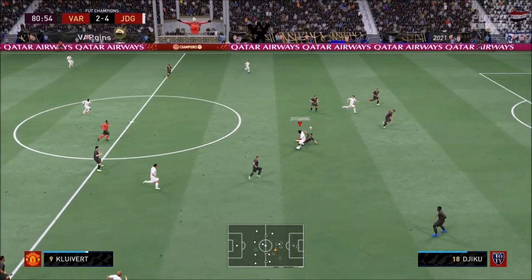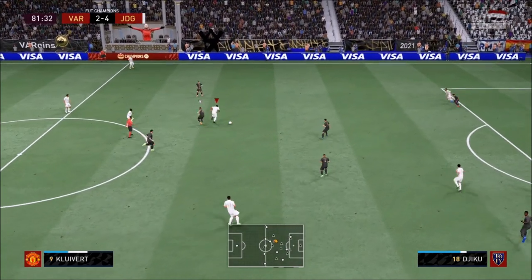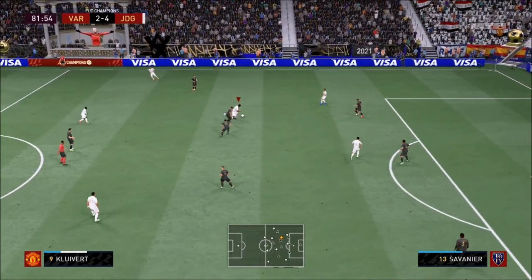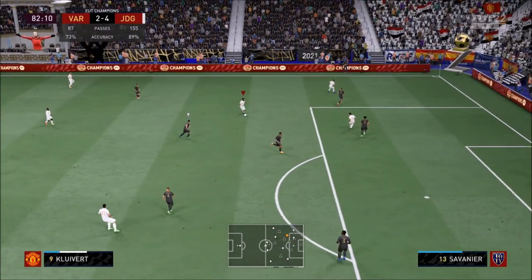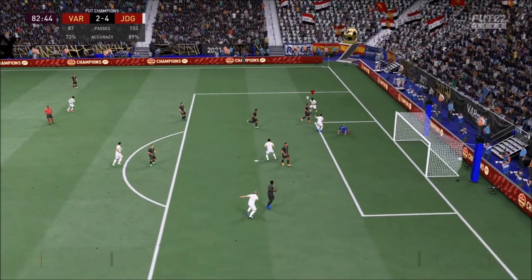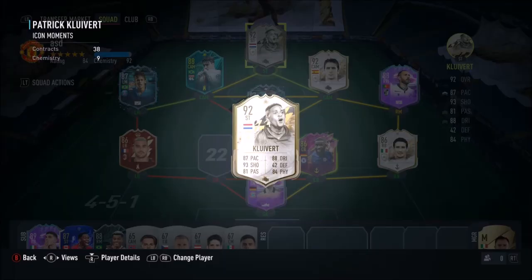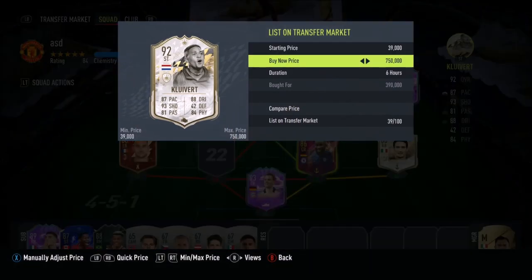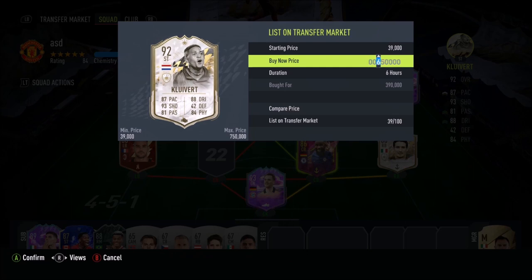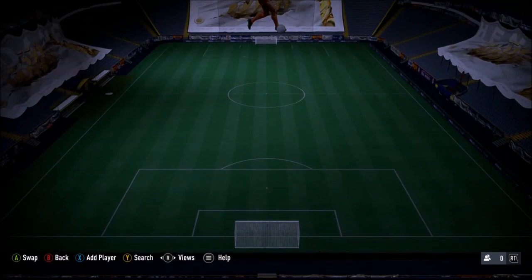Bar his ability to dribble very well — his agility and balance — besides that, I think he's really well-priced. I don't think you can fault this card. He scores a very, very nice goal, but this is an everyday occurrence you're going to get with this kind of card. His agility and balance is definitely a problem, but value for coins is definitely there. I'm going to happily give this card a 9.1 out of 10. Value for coins is sensational. I think he's a bagsman, and if you're on a budget, why not get this fantastic striker?